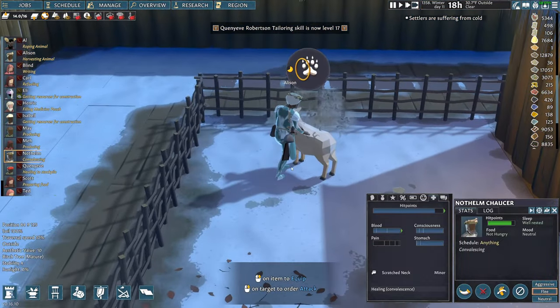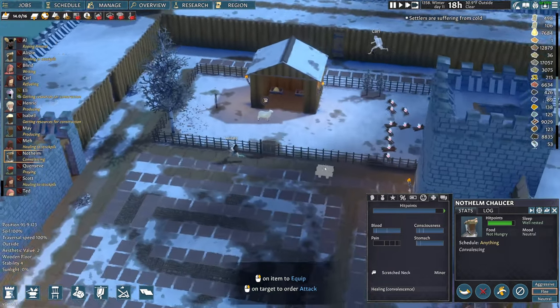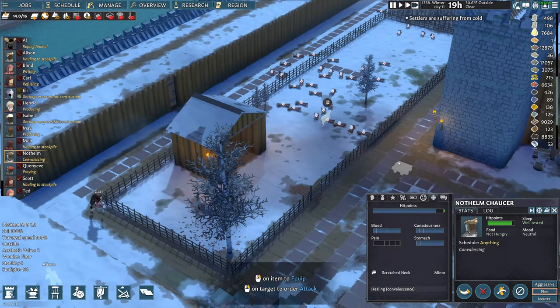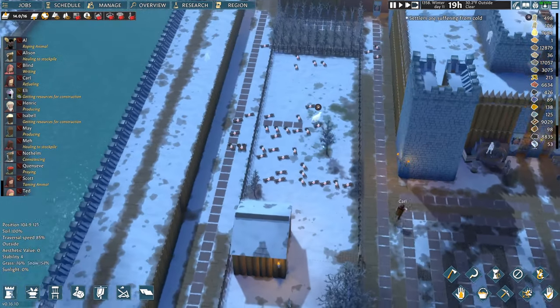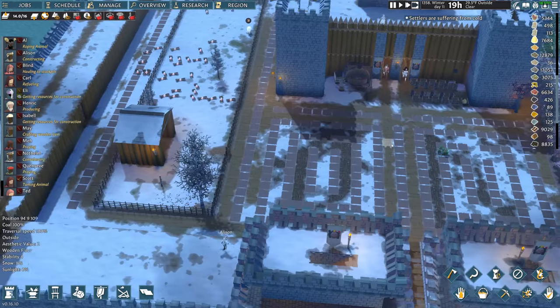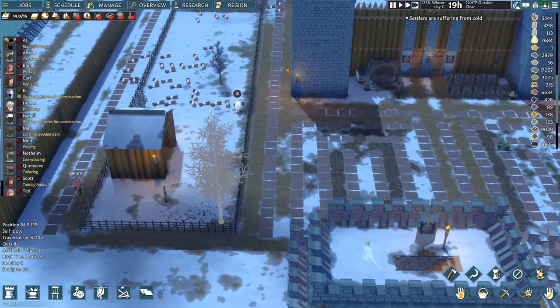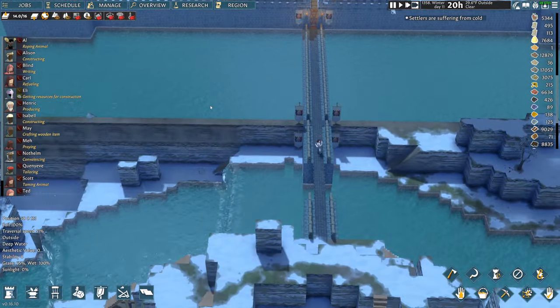We're shearing wool off the sheep, which makes sense. We got wool from sheep — I try not to assume though, because you never know if certain mechanics are implemented in the game, especially since this game is still in early access. They've been in early access for quite some time but have made enormous strides in content in the last year.